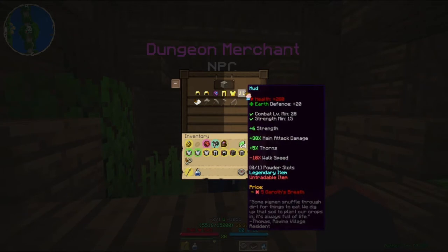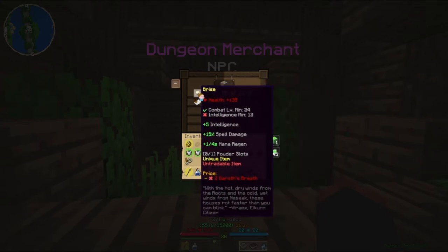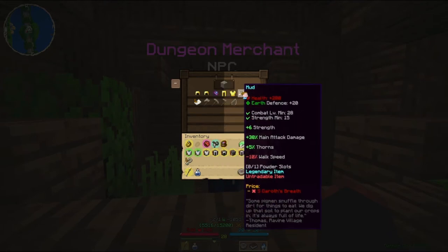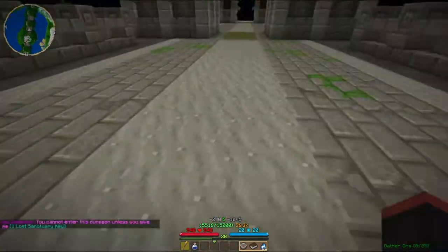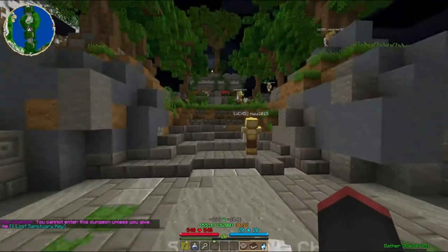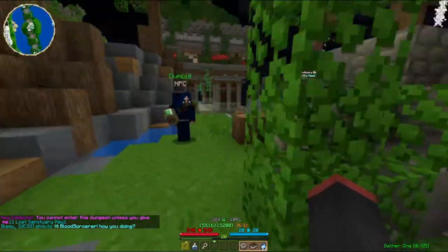So this dungeon doesn't really have any weapons. There's armor, and the armor seems pretty good. A Gold Digger — that's what I am in real life. Mud — that's what I eat in real life. Gareth's hope. I hope Gareth doesn't... touch me. Oh! I literally have a Lost Sanctuary key, so... maybe learn to look at my inventory, I don't know.